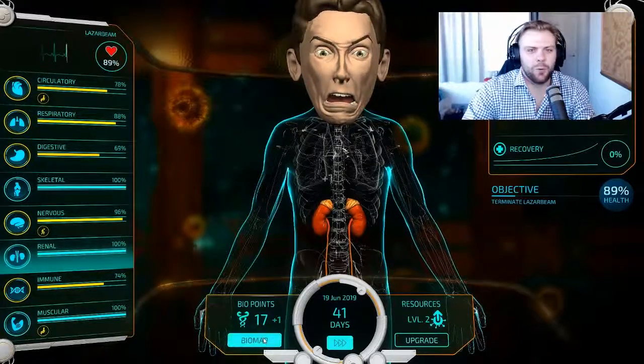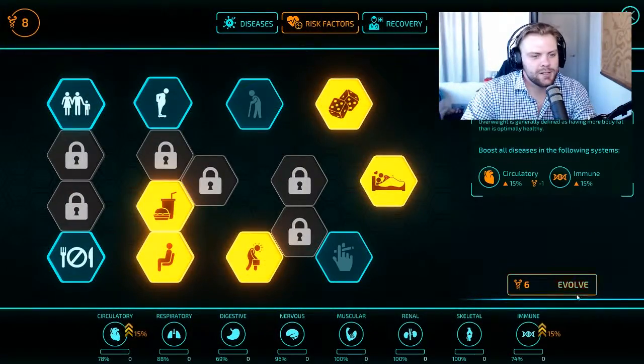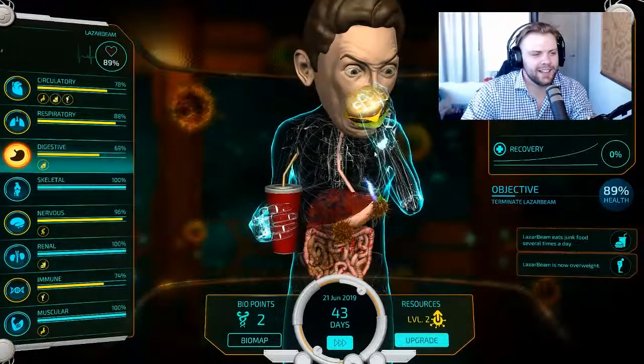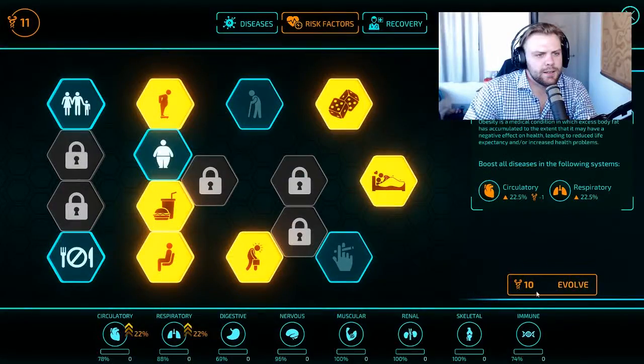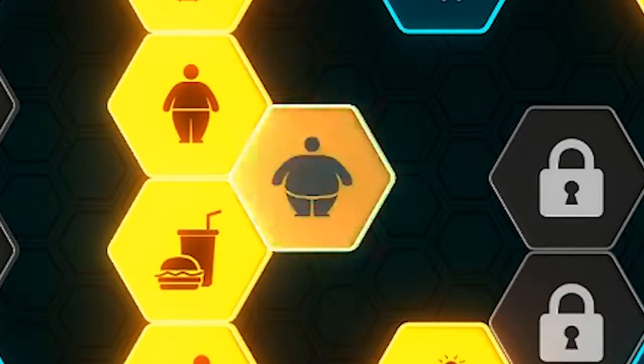I can't believe they had a wheel for that — they're just like, let's go! Imagine — you took somebody out on a date, and then you and her decide to go dancing. Let's go! Let's make him obese as well — morbidly obese. Yup.